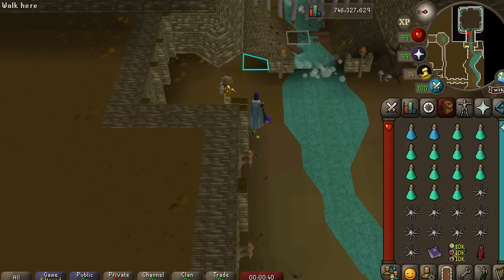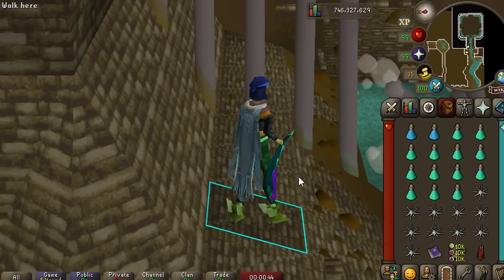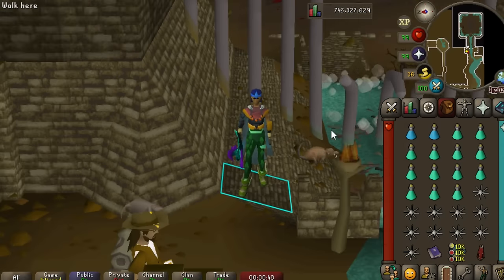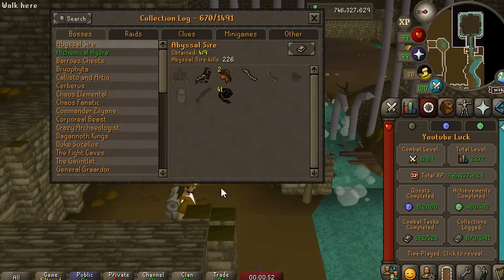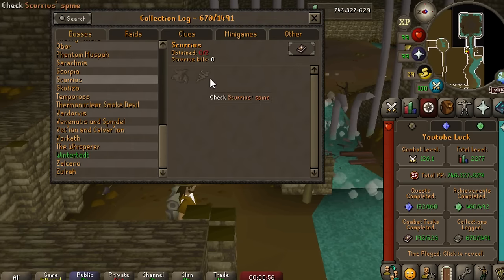I know that we've all been dreading this, but it is time to risk the hardcore status like we never have before - at probably the scariest boss in the game. That is Scurrius; we are going to be facing off against the Rat King himself. The reason I want to do this, and there are actually multiple, is mostly because Collection Log Slot.